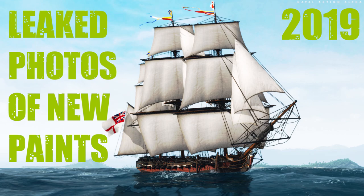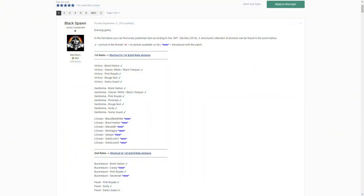The information about them has been known for quite a long time. Let's begin with the topic that Blackspawn created on the forums back in 2016, September 11th. This is basically the list with all of the currently known paints, also with the tag 'new' next to names of the paints that still haven't come to Naval Action. Most of them I'll be showing you today. The list is not exactly the same as it was in 2016; there are some different things.